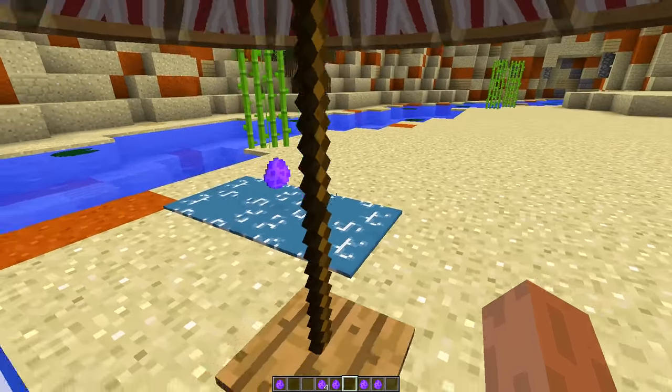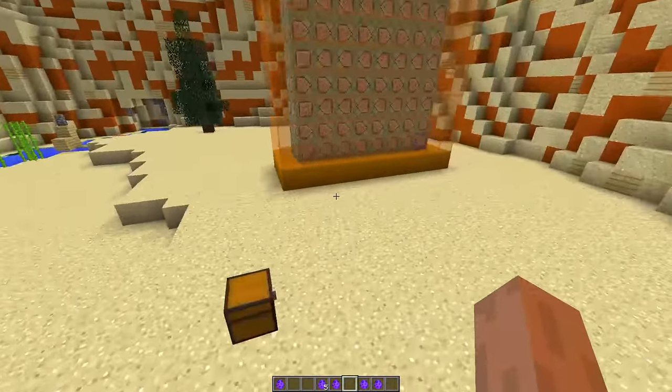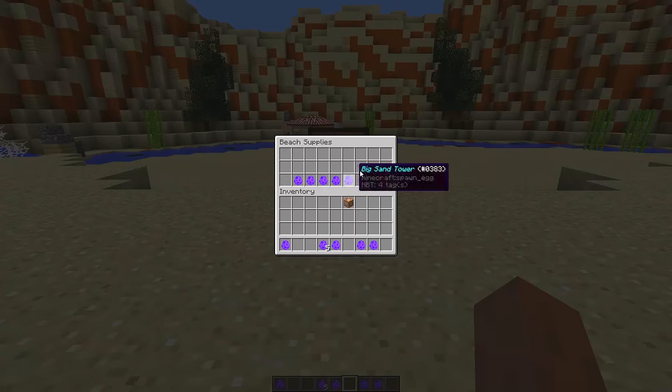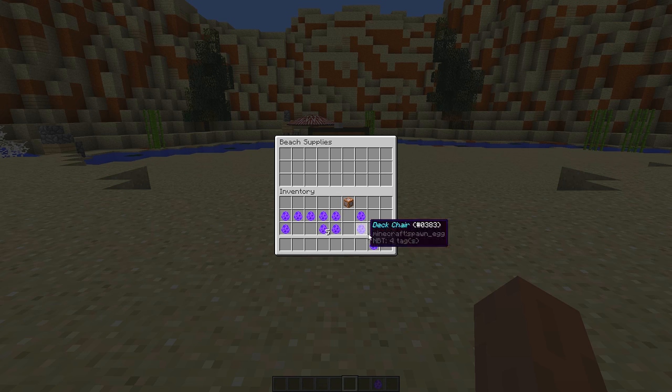We have some more items that this one block command creation has to offer: a pre-made sandcastle, a small sandcastle tower, a wall, another wall, and a big sandcastle tower. There is also an item that allows us to remove the sandcastle tower. Let's go build ourselves a sandcastle and see what it looks like.